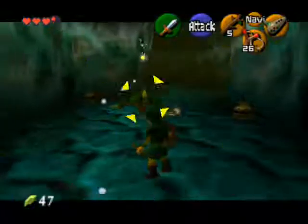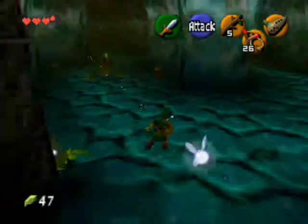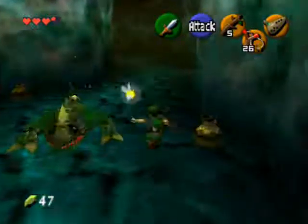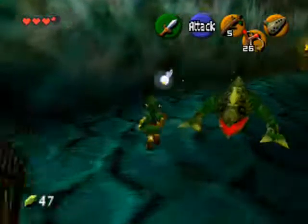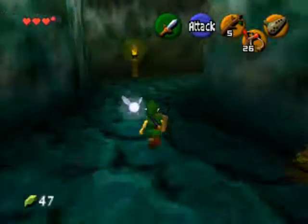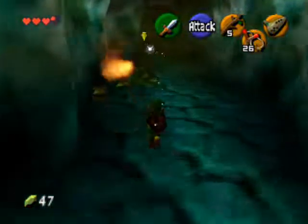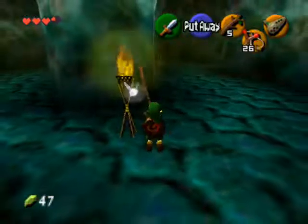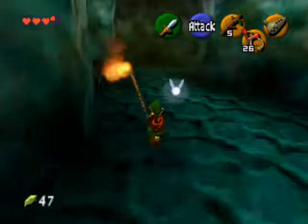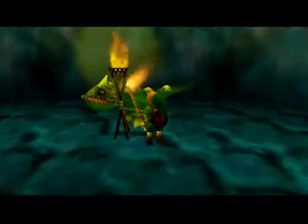Here's going to be big Dodongos that spit fire, so don't get too close to those guys. What you're going to do is take out a Deku stick, and you're going to see a torch lit somewhere around here — there it is. So you're going to take your stick and set the torches on fire, hopefully without any interference from those big guys. If you hurry, you can get all of them, and the door should open.